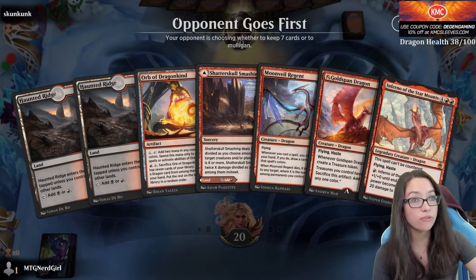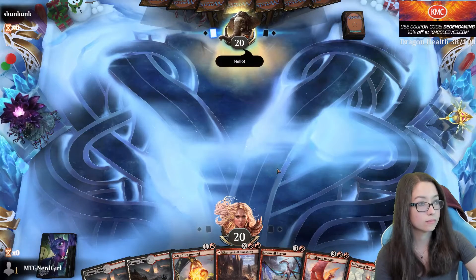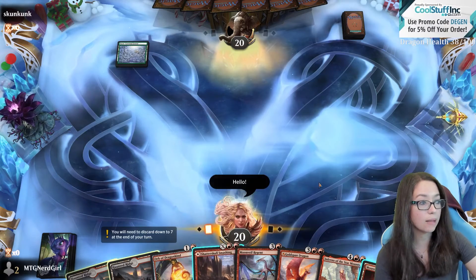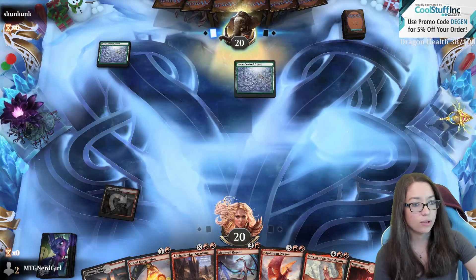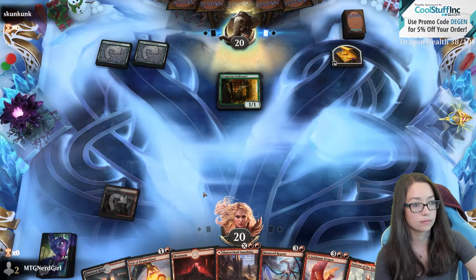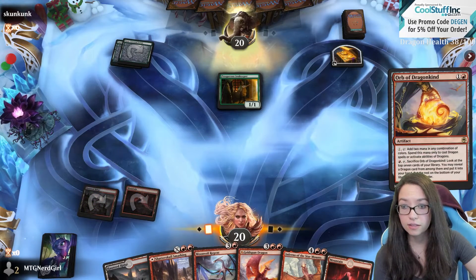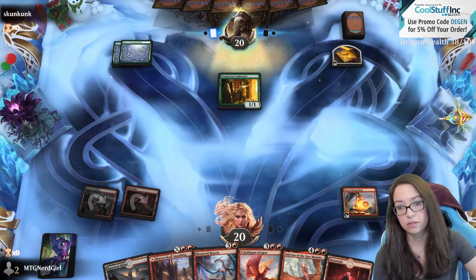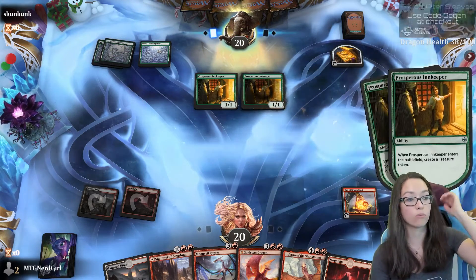All right, got a little bit more oomph here. Against green, I'm going to try to keep the Shatter Smashing — I feel like we will need it. We also have the Dragon Orb, which is helpful. Where's our little whelp? Our little whelpy whelp. I think it's just that all of the events award random packs — that's kind of normal.